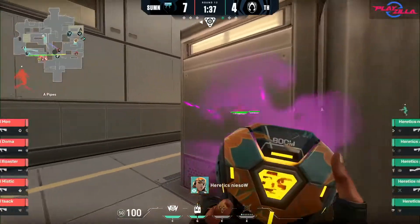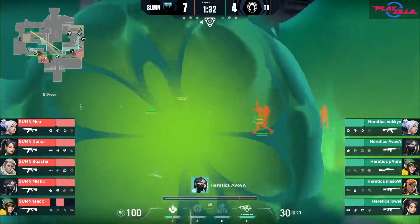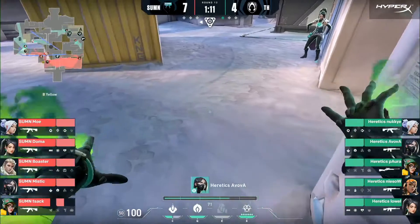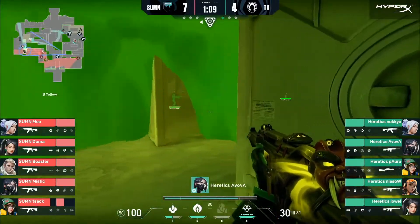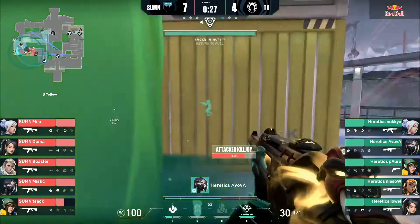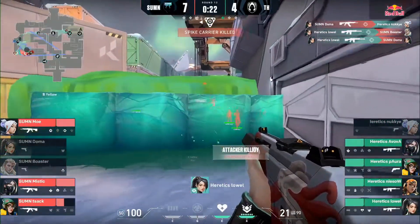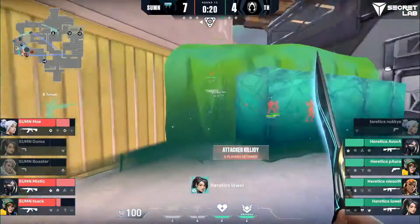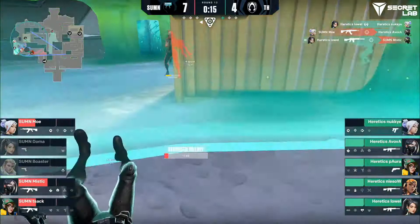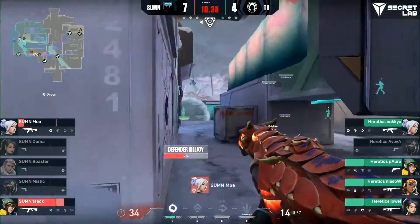Nisov decides to aggro push A and gain some control while Summon lets Zach lurk around and get B control. Avoba uses his ult towards B long to deny B. Zach uses his ult, forcing Avoba to come back. Lowell walls off B long to block the pushes and gets two kills. He revives Avoba, but then dies unfortunately. Lots of duels happen and Summon loses the round. The first half ends here.